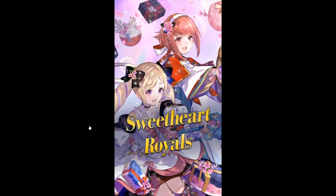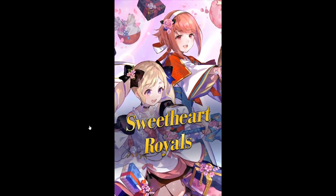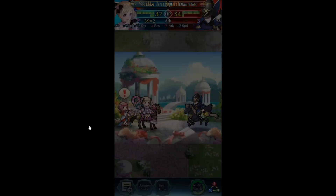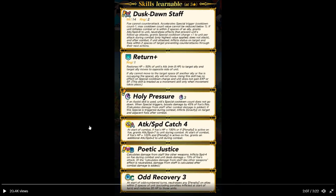Then we have the duo unit: Sweetheart Royals, Elise and Sakura. Staff cavalier unit. Dust Stone Staff — full kind of counterattack built in, rifle staff. Assaults by Sugar: special charge minus 1. Max special charge and fire cannot be reduced below one. If unit is within two spaces of an ally, grants attack and speed plus 6 during combat, neutralizes effects that prevent follow-up attack, grants special charge plus 1 per attack. After combat, if unit attacked, inflicts status on target and foes within two spaces of target, preventing counterattack for next action. That's a really good weapon.